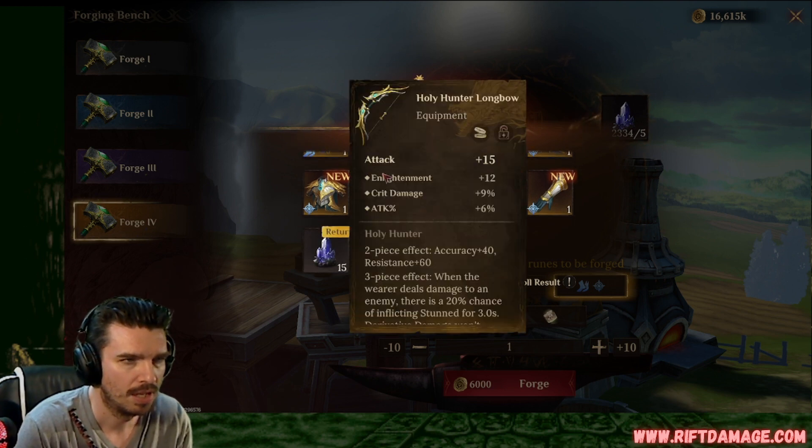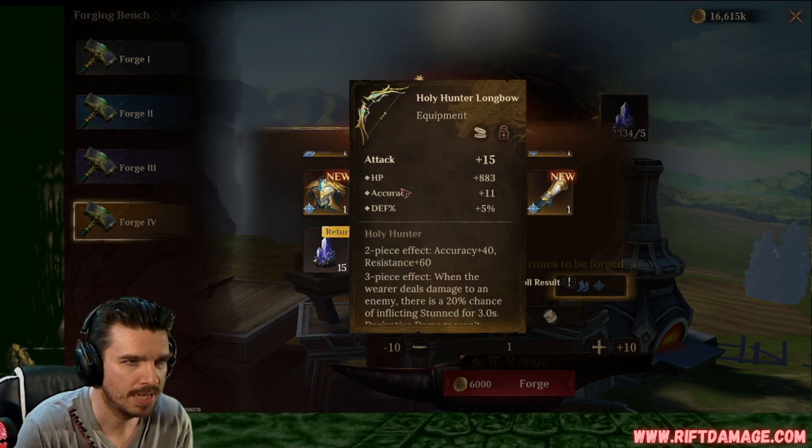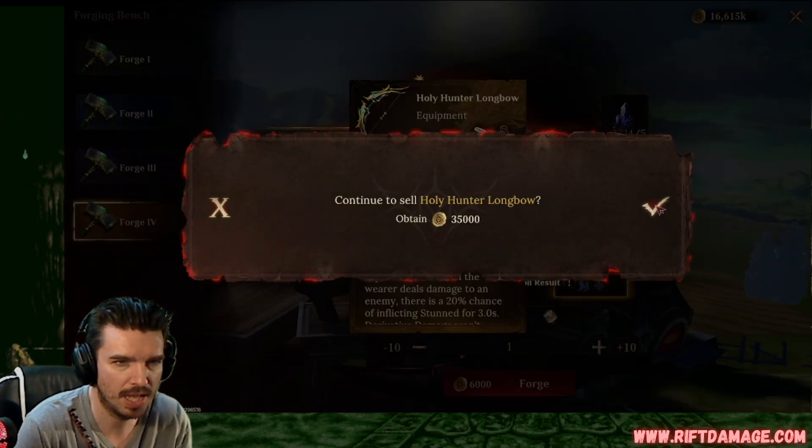Let's hopefully that goes good. Flat attack. Enlightenment, crit damage, and attack percentage. We like that. That's a nice piece right there. Attack, flat HP, accuracy, and defense. We can sell.